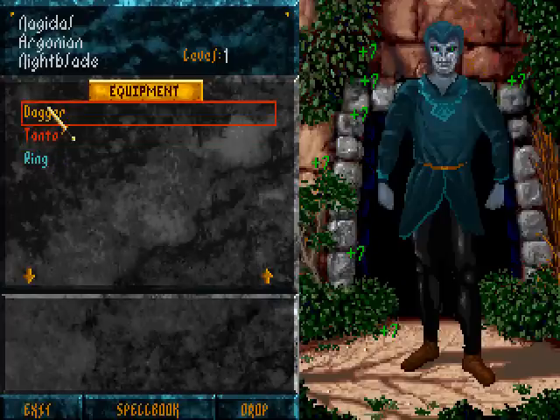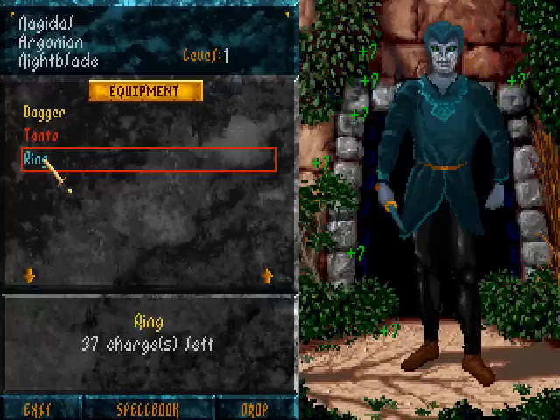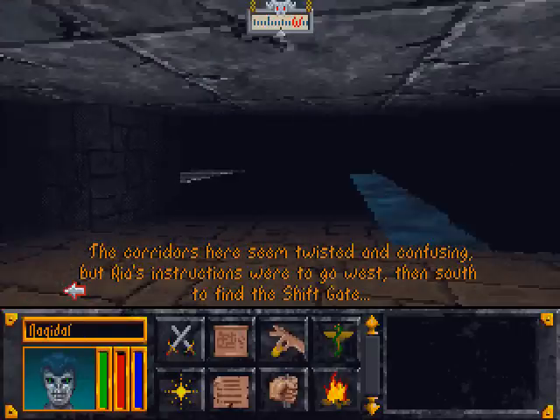I can equip the dagger and the ring I've found. Rings are magical — this one has some kind of spell, I don't know yet, and it has 37 charges. It would be nice if it were a healing spell or something.